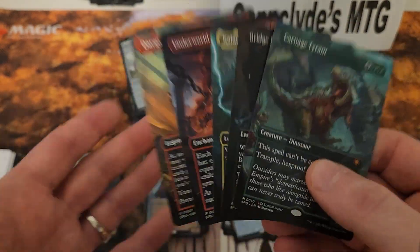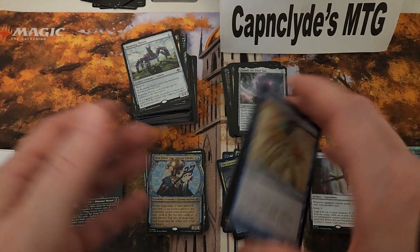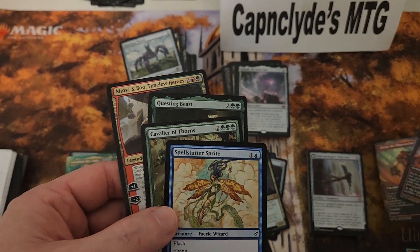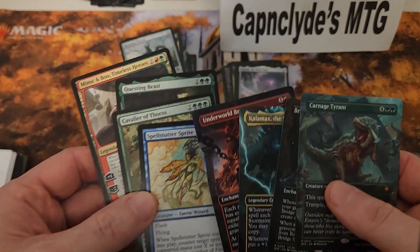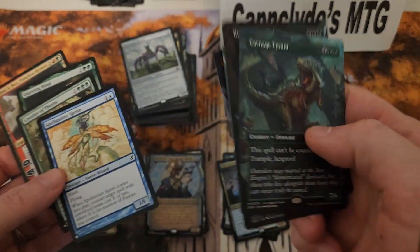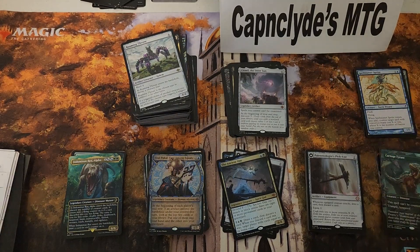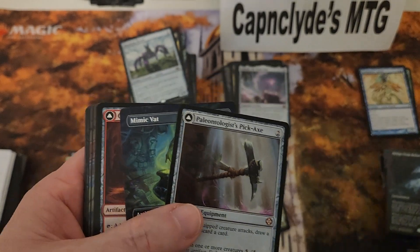Since we're on the subject, this is what 'the list' should be in my opinion, because as far as the list goes — like every set — the list is just trash. I got a Spell Snare, Sprite, Cavalier, Questing Beast, and a Minsk. If you compare that group — taking out the uncommon worth more than two dollars — you have four cards, and this group is worth more than the list cards. Just get rid of the list. Please, for the love of God, just stop.